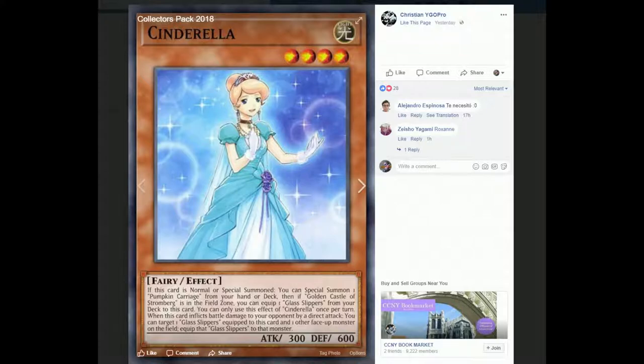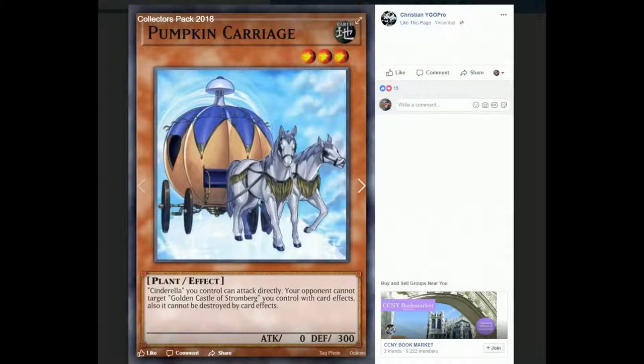Although she only has 300 attack, when this card inflicts damage to your opponent by direct attack, you can target one Glass Slippers equipped to this card and one of your opponent's face-up monsters on the field, and then equip that Glass Slippers to that monster. Pumpkin Carriage lets Cinderella attack directly, so that kind of helps her get her effect off. Even though she only has 300 attack, she can equip Glass Slippers to another monster.